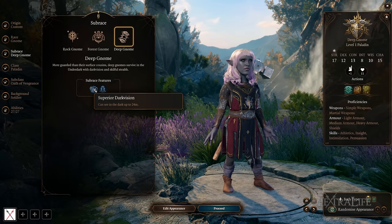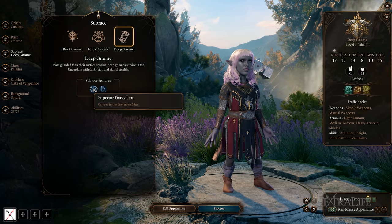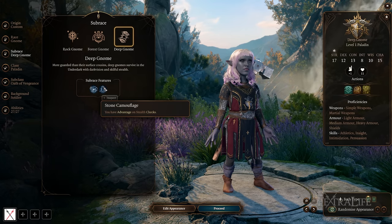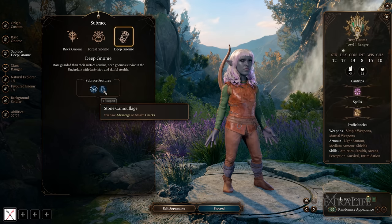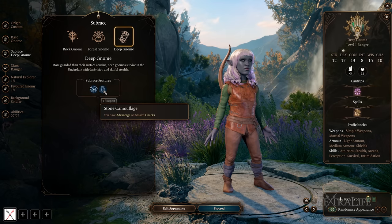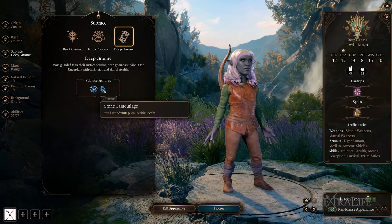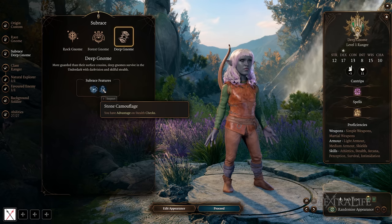Deep Gnome has Superior Darkvision up to 24 meters, like Drow and Duergar, which is really good for ranged characters. They also have advantage on stealth checks, making them very hard to see while stealthed. So if you're going to play a ranged assassin or assassin-type class, this is really, really good — you'll connect your attacks well in dark places and be very hard to spot while doing so.